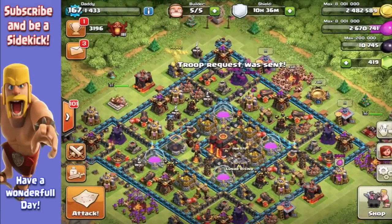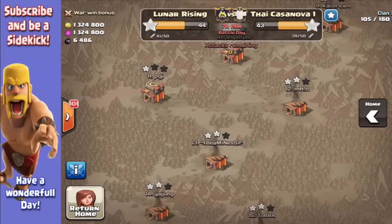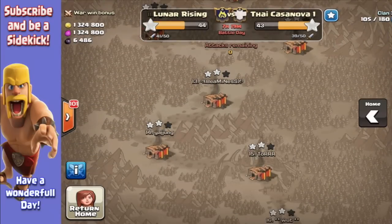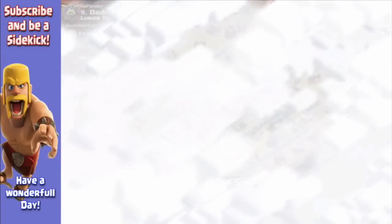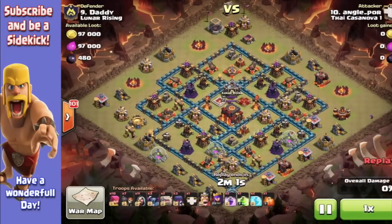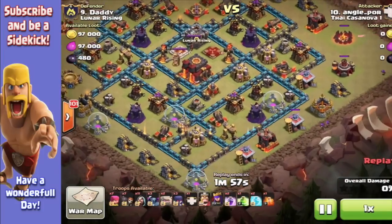My name's Daddy, I am defended up to Champion, which is really, really cool. I've just been barching, but it's wartime and it's a really close net war between Tiny Castle Level 1 and Lunar Rising — 43, 44. You can't put a cigarette paper between the two.